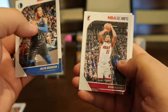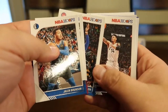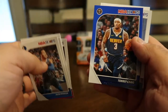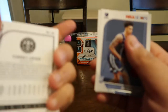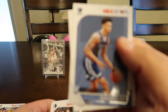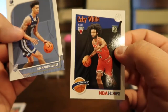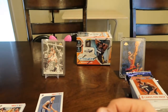First card: Jalen Brunson — I have a rookie card of him — Dion Waiters, Reggie Jackson, Danny Green — Danny Green's doing really good. Mark Morris. Looks like we got a blue parallel of Tory Craig. I don't think that's numbered. And we got a rookie card Brandon Clark — not bad — and a Tribute rookie card Coby White. I got a Coby White when I opened one of my packs too.